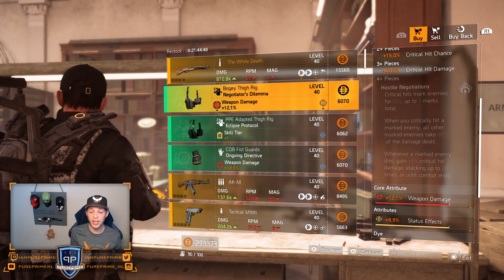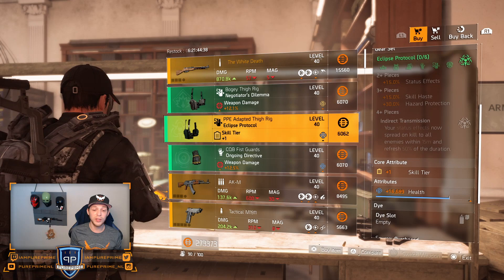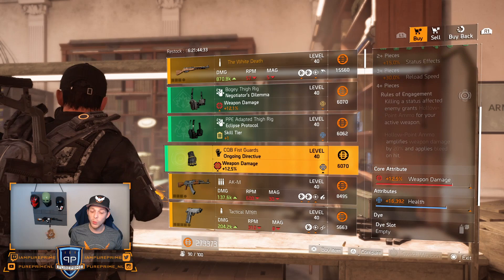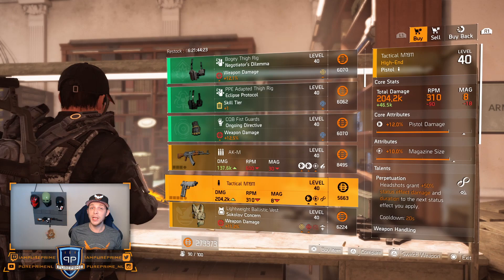Over to the Nago holster: it has 12.1% weapon damage and 8.9% status effect — could be a decent roll. Roll that status effect away for some critical hit chance or damage. Over to the Eclipse holster with 16.6k health — not a fan. Ongoing Directive, 12.5% weapon damage, and 16.3k health. Then we got another AKM, a little bit better than the one in the White House, but not that great.